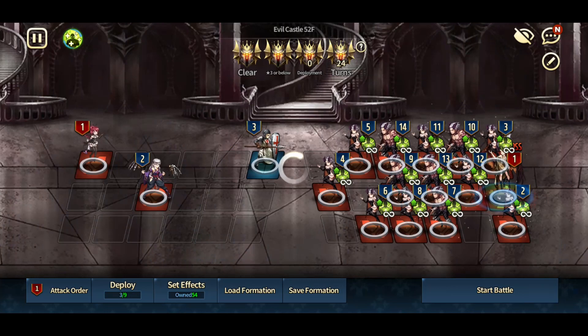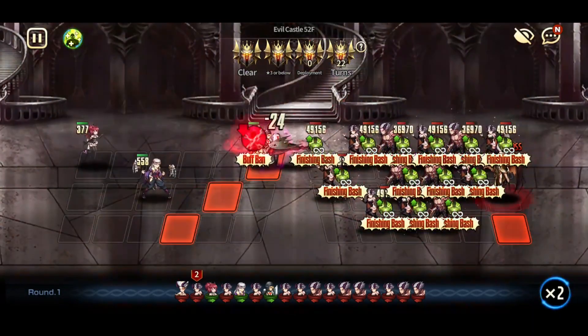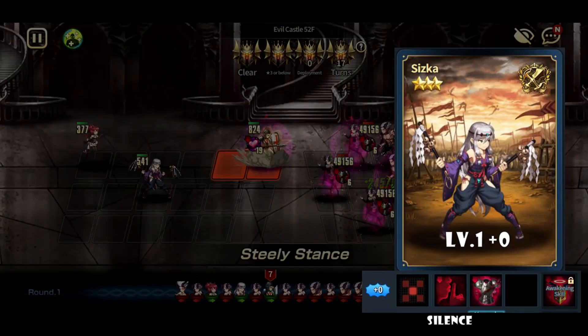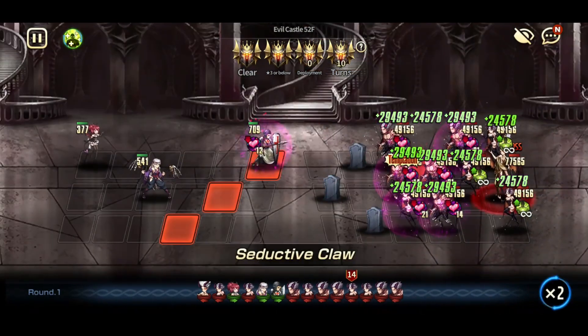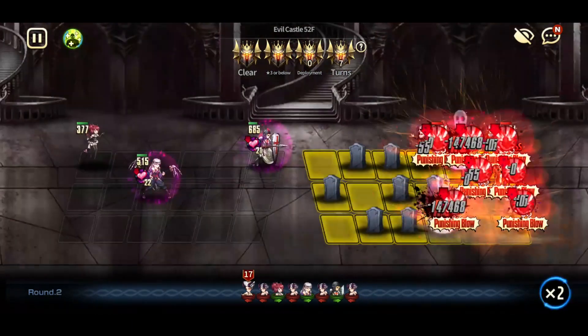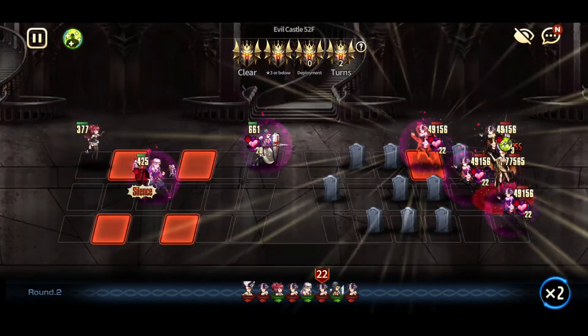For floor 52, we will introduce another three-star unit: Siska. At level 1 plus 0, Siska's skill can silence enemies and also give them attack interference effects. The Succubus also has a much lower attack compared to the Incubus, so when their skills are silenced, they deal negligible damage.